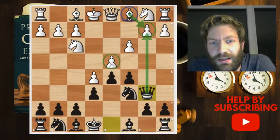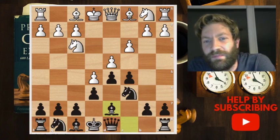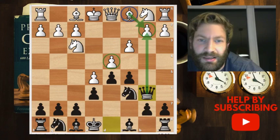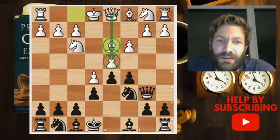Here I played queen b6, which is both attacking this pawn and also putting pressure on b2. Other options would be bishop to d7, the Euwe variation, or you could take on d4, but I like queen b6 since it puts pressure on white immediately.